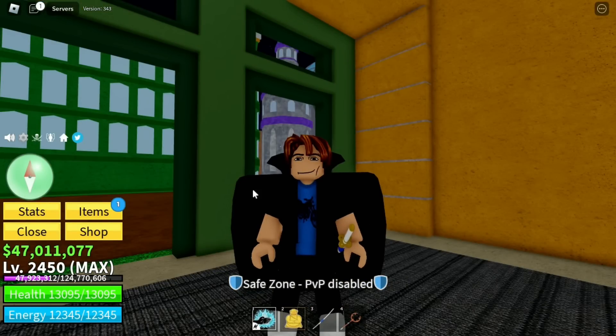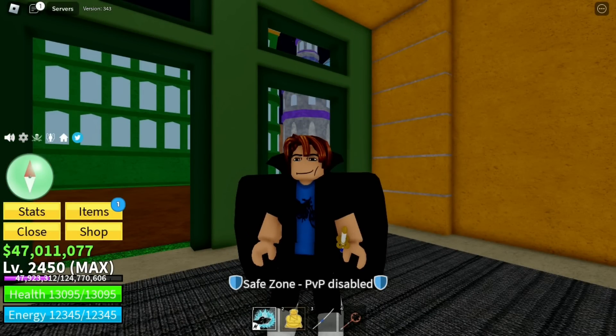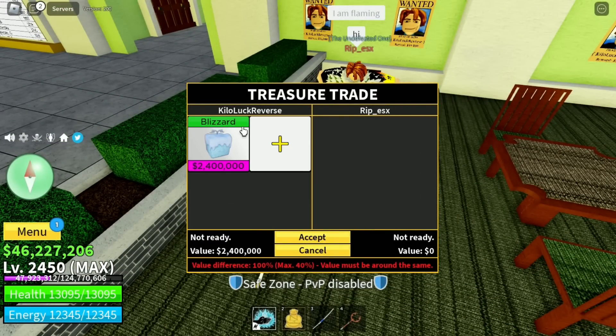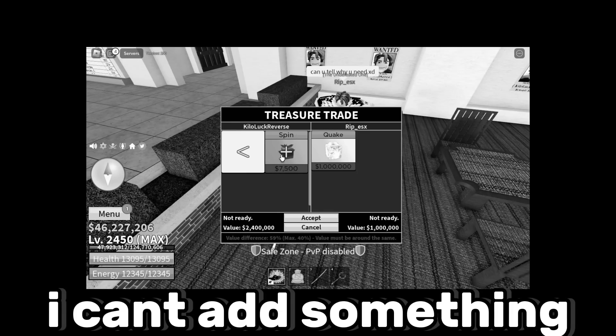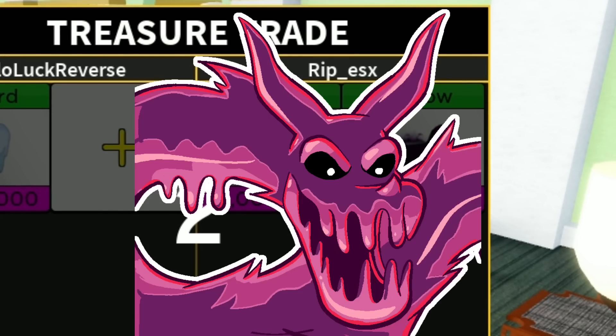Let's try to trade our blizzard for a shadow and a rumble. I just found the trade — trading blizzard for a shadow and quake. I'm doing that because if I put shadow and rumble there's over 40% value difference and I can't add something instead of spin. Thank you so much for accepting — you're a lifesaver. Now let's try to trade quake and shadow for a venom.